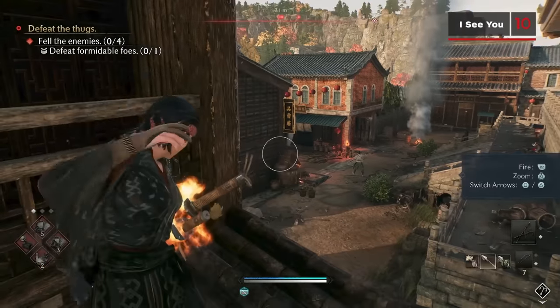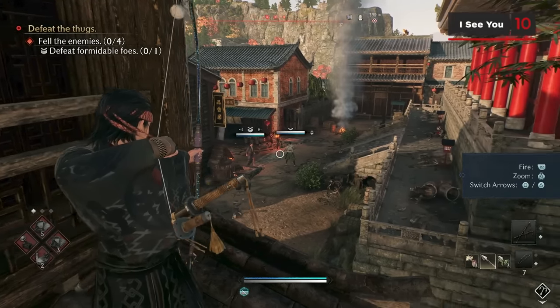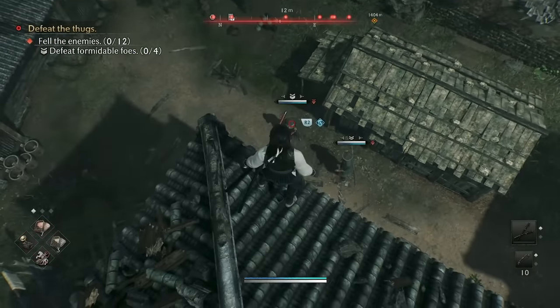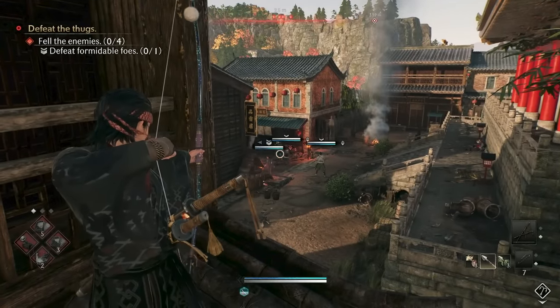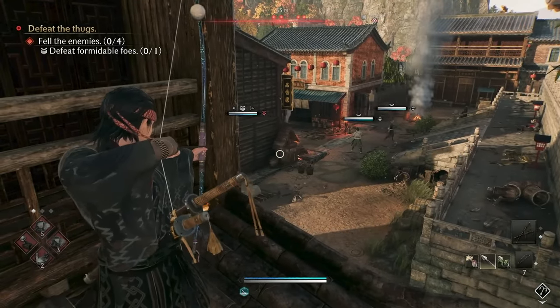By aiming at enemies with a ranged weapon, you'll see their health and combat difficulty icons. You can use this information when arriving in a new area to determine which of your weapon combat styles will be most effective against certain units before jumping into the fight. These markers above their heads will also stay visible temporarily, allowing you to track enemies through walls from far away.